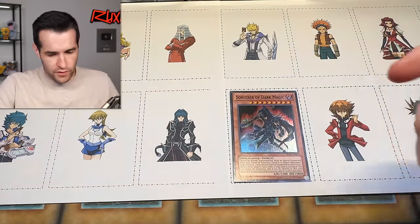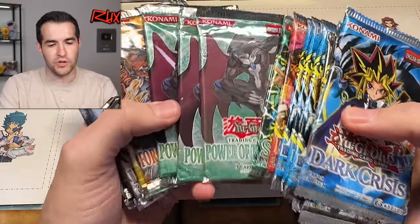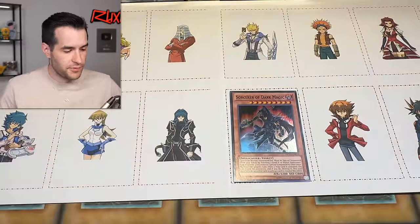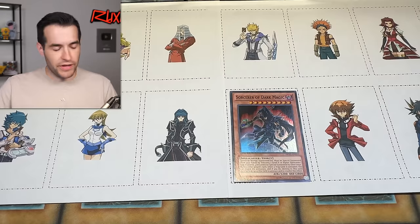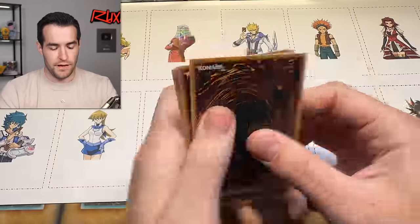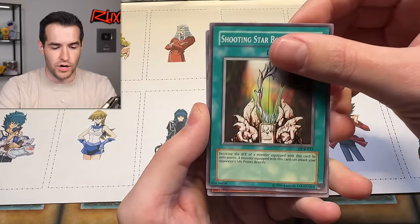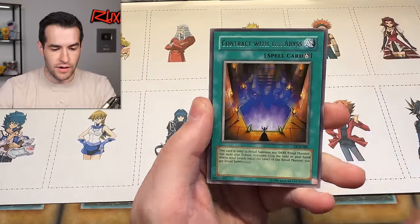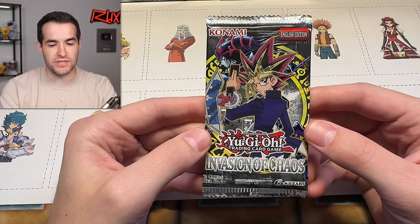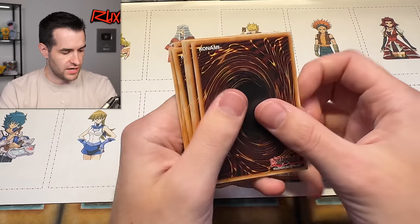Let's see what other packs we have before moving on. Dark Crisis, Invasion of Chaos, LOB, Borrow Servant Spell — none of those will be relevant. Power of the Duelist probably has a couple of Chaz cards; maybe Force of the Breaker, Cyber Dark Impact. It's too early to lock in OJama Trio. Let's do another Dark Crisis — if we pull another OJama it's a sign. We have Soul Ago, Battle Scarred, Goblin Greed, Shooting Star, Geki Guy, Panda, Outstanding Dog Marron, and Contract with the Abyss.